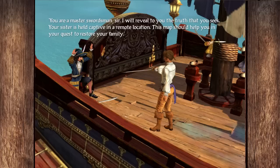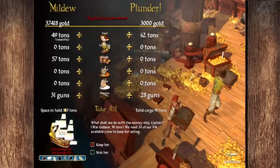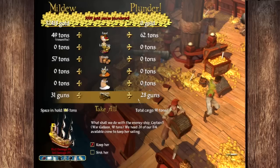Off the ship he goes — never mind, he surrenders halfway into the wall. 'You are a master swordsman, sir. I will reveal the truth you seek — your sister is held captive in a remote location. This map should help you in your quest to restore your family.' Restore we shall. Near Cartagena — looks like there's also an Inca temple there.